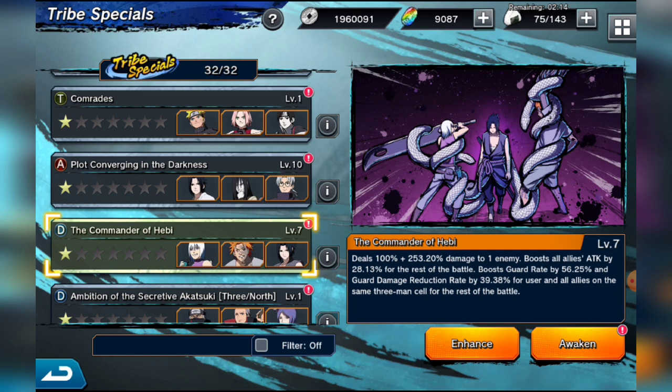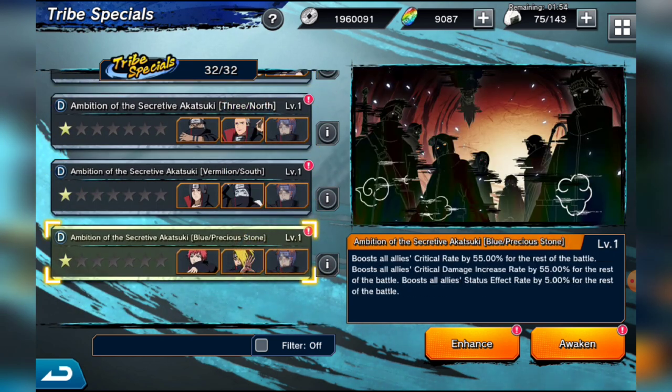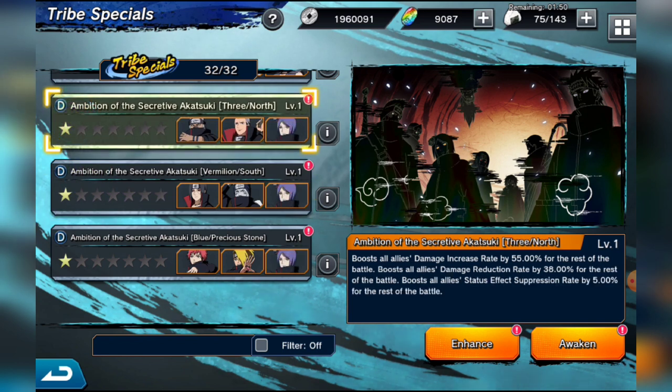To summarize the top tribes: the best three AOE three-man tribes are the Sannin Summoning Three-Way Deadlock, the Killing Roar with adult Team Seven, and the Sand Siblings. The best single-target three-man tribes are Commander of the Heavy, Plotting Convergence of Darkness, and Team Seven Reborn. Now a lot of people have been asking about the Akatsuki tribes — they are good, but remember they take a whole turn away from you and deal no damage.